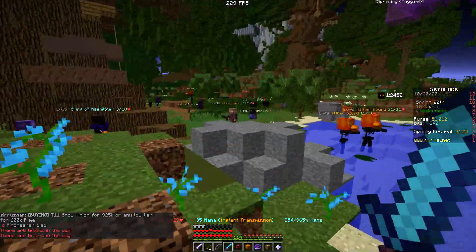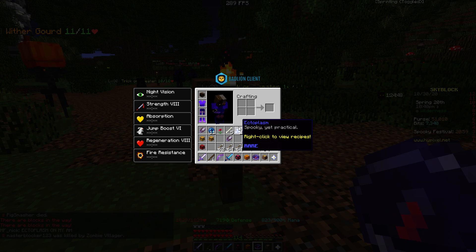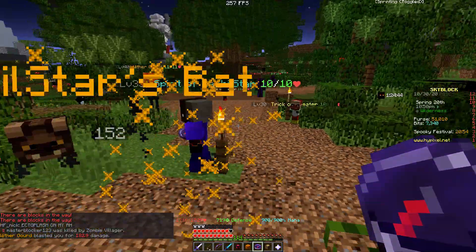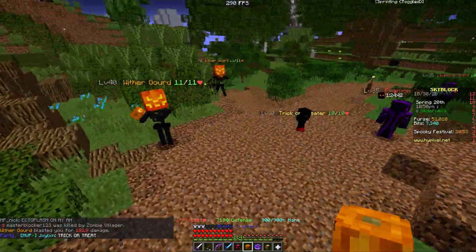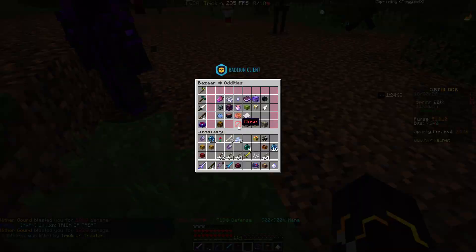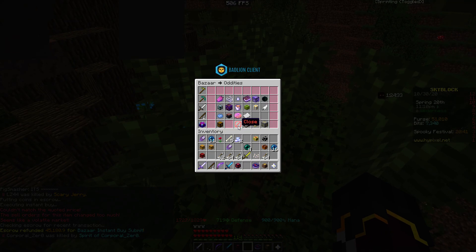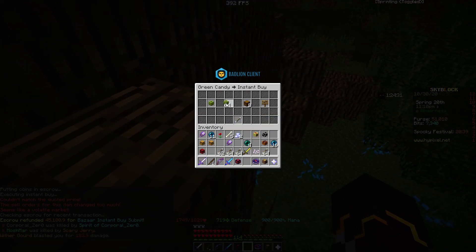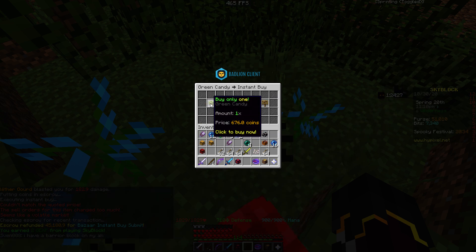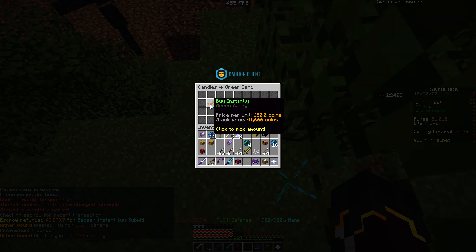I want to get more of these mobs. These mobs actually drop Ectoplasm and Pumpkin Guts. I ran out of blaster things. I'm going to buy more candies — give me more blaster things. It's such chaos, but I'm crafting more now.